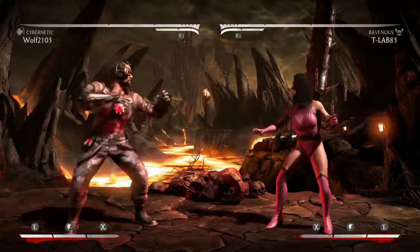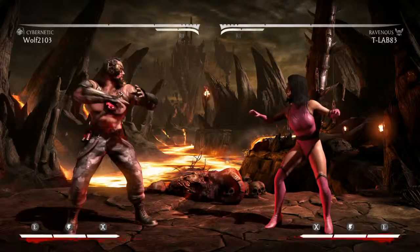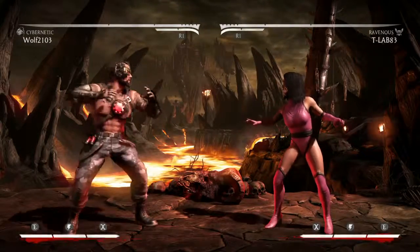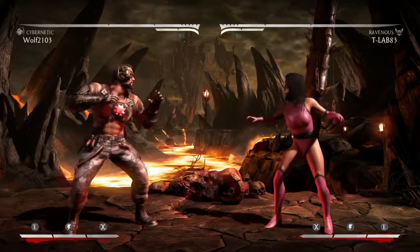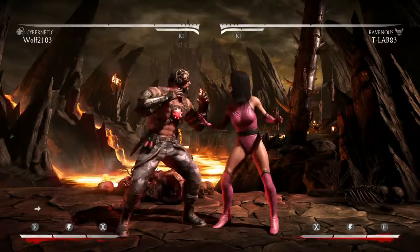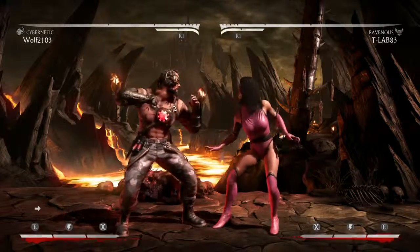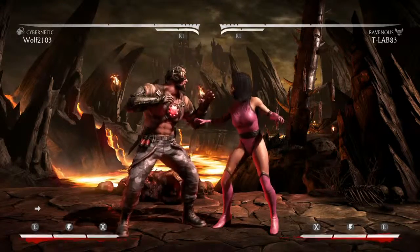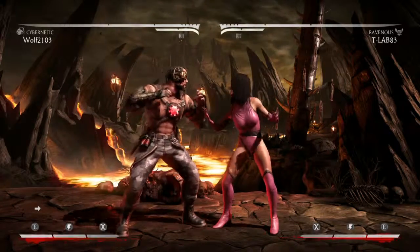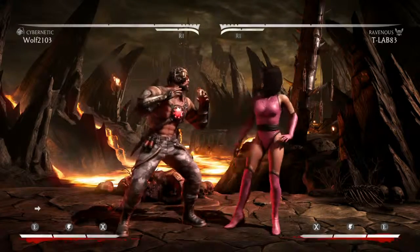Hope you guys enjoyed that, even though we had a bit of lag. To recap: Cybernetic can now enhance the laser, but has no overhead which is holding the variation back. Commando got the enhanced throw for the pop-up. And Cutthroat got the frame rate drop on the enhanced buff making it quicker to get out, so it's a lot quicker now. That's Kino covered — thanks to Liquid Wolf Gaming, make sure you check out his channel. See you next time!